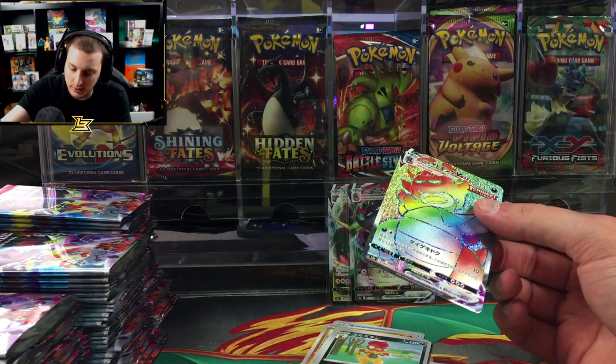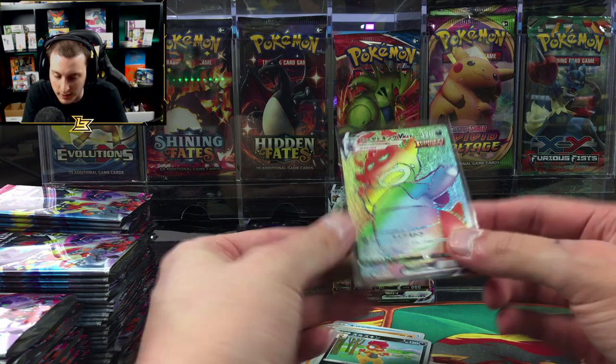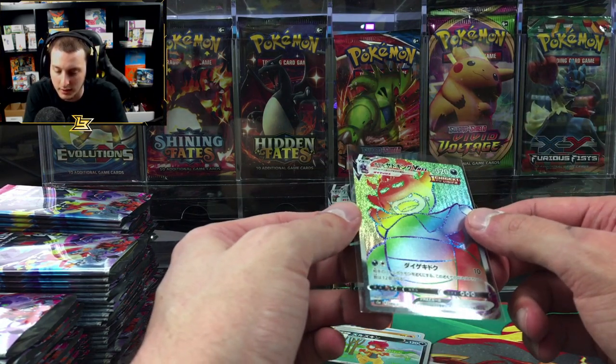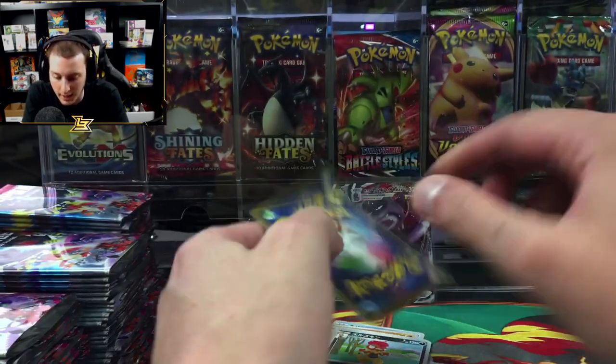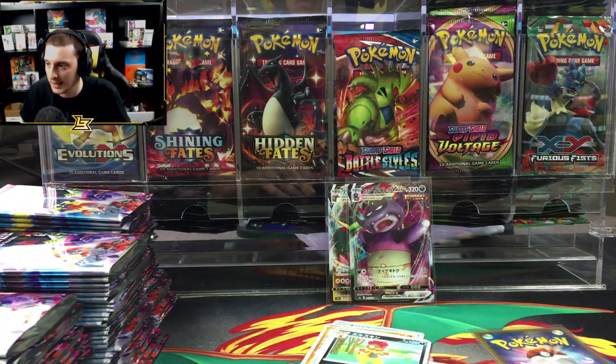Whoa — from the side it looked like a gold card! Galarian Slow King hyper rare — beautiful! Congratulations, that is awesome. It looks well centered too — looking pretty good.